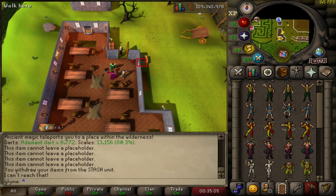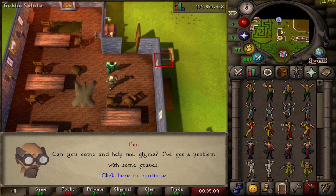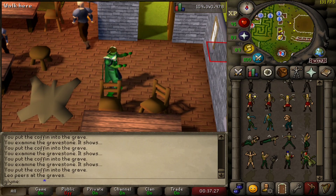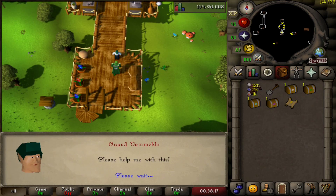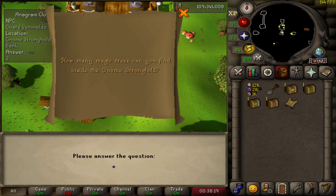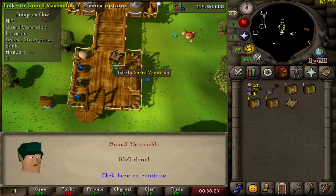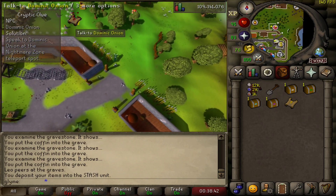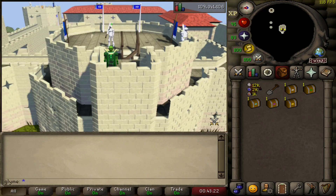I got distracted and did the gravestone random event because I needed to do the zombie dance — but look at this and tell me it wasn't worth it. Back to the clue though. We solved a riddle for guard Vermeldo in the gnome stronghold and he gave us our penultimate step. For our final step — simple, simple game — we peeled back the layers, talked to Dominic Onion, and we've got our casket.